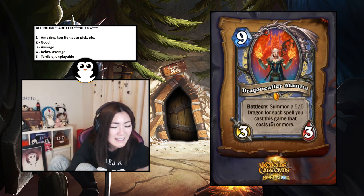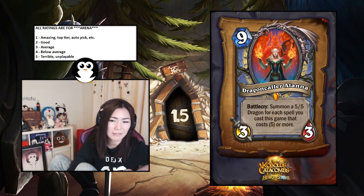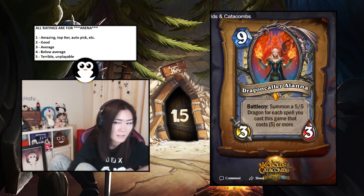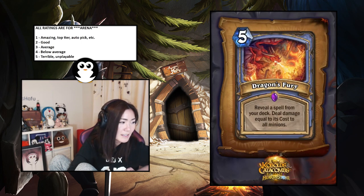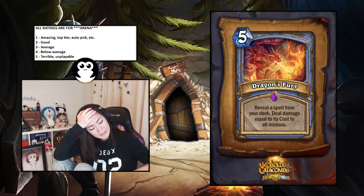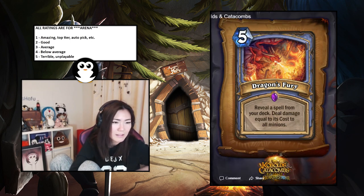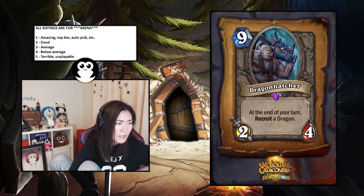Pyroblast too — I forgot. This seems insane. Dragon's Fury — reveal a spell from your deck and deal damage equal to its cost to all minions. Frostbolt deals two to all, Arcane Intellect deals three to all. I think it'll still be really good because removal is good. I'll say 1.5.